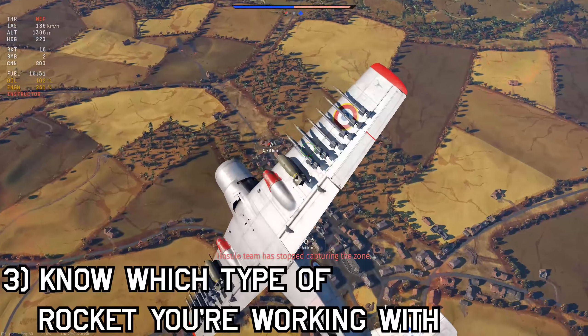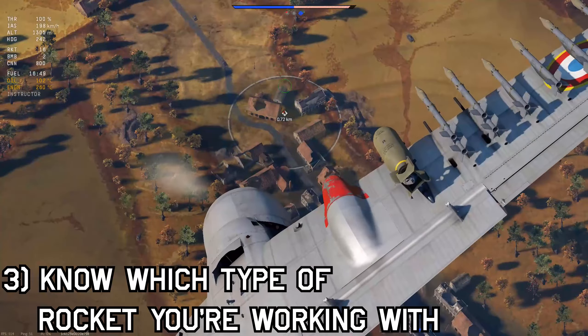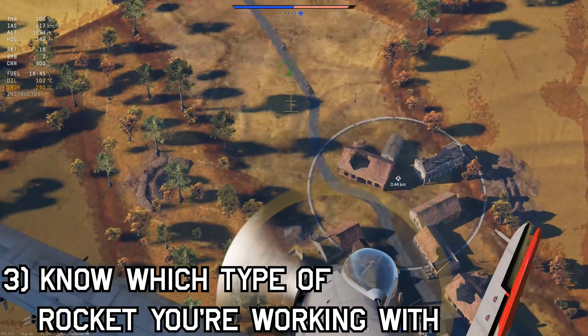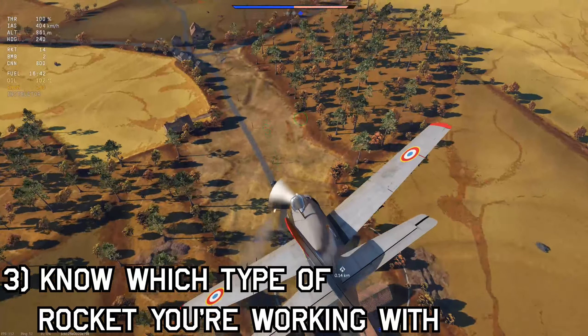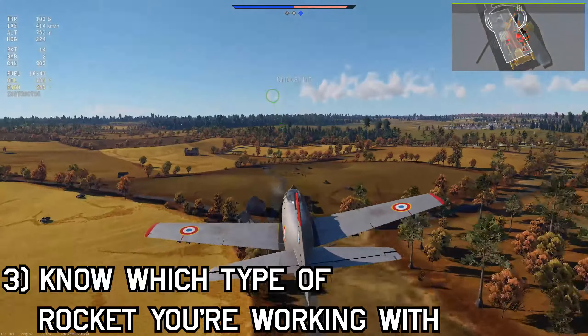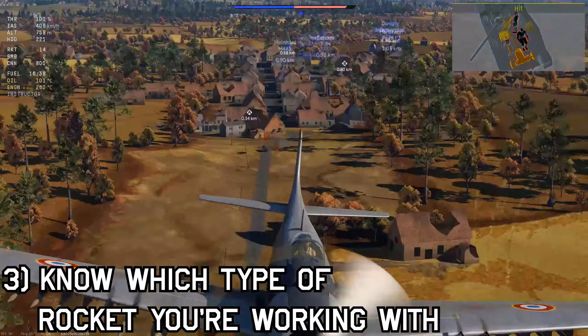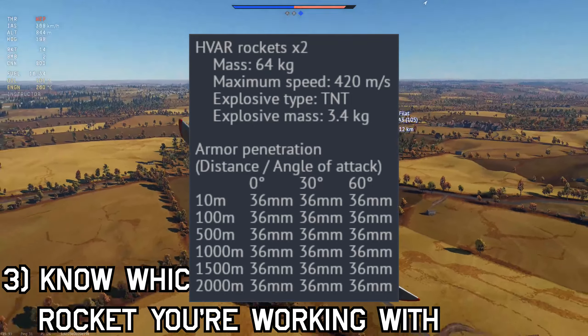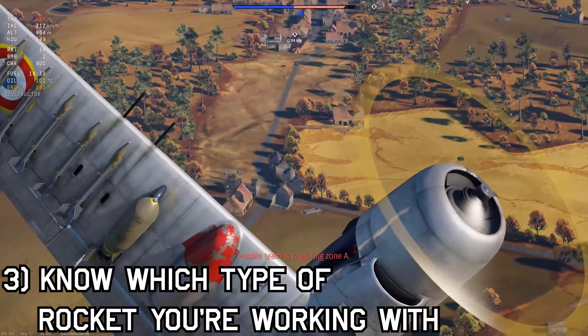There are two main types of rockets: high explosive and heat. Rockets like T-10s and FFARs are HEAT rockets, and they're probably the best you'll find for anti-tank purposes. But stuff like HFARs are high explosive rockets, which means they won't deal much damage to an enemy tank. To see if a rocket is high explosive, check the stat card — if it has the same penetration value across all angles, it's HE. So choose the right rockets for the job.